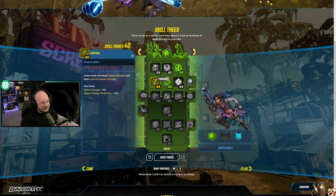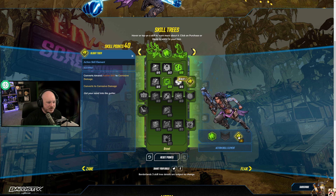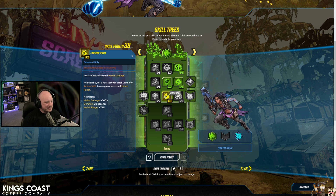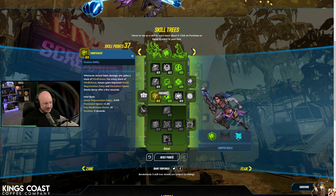Instead of Arms Deal, we're going to go with a couple of the Helping Hand stacks. Reaper — since we're going melee, we have more melee. Mindfulness or Vigor — I think we want to do this one: killing an enemy grants movement speed for allies. No, it's this one — shield regeneration delay, movement speed increase, Mindfulness stacks.